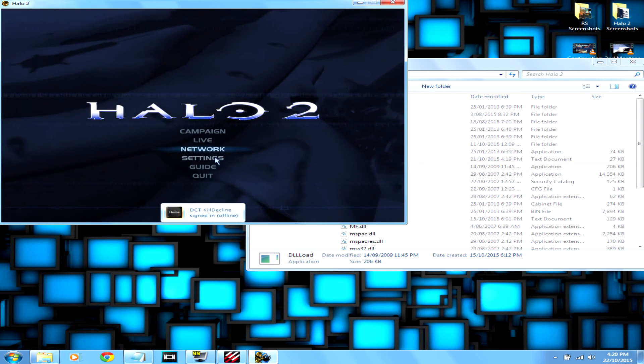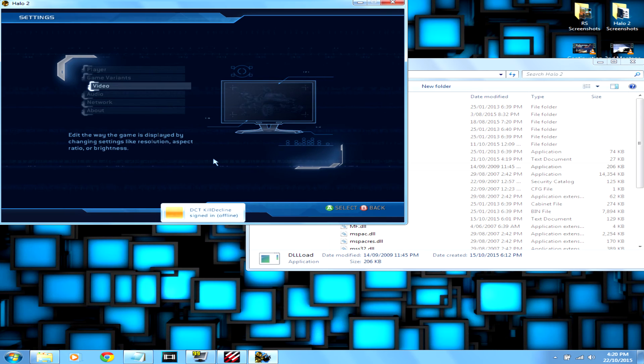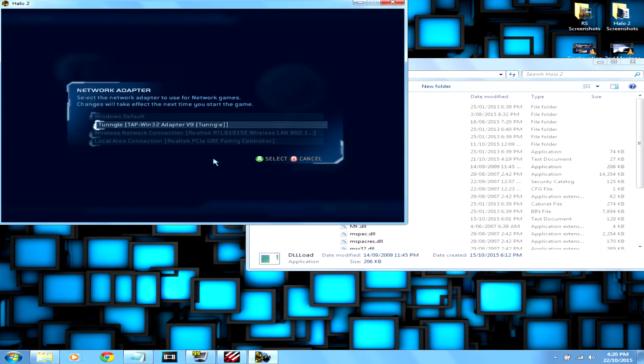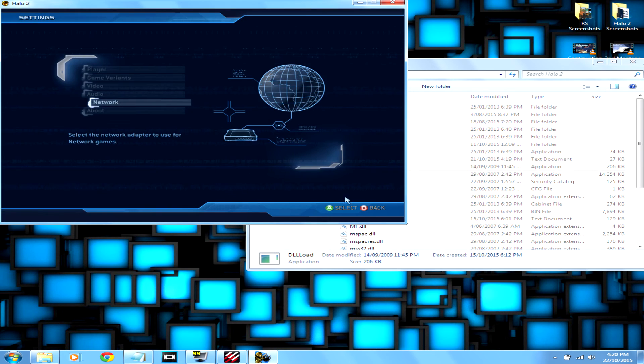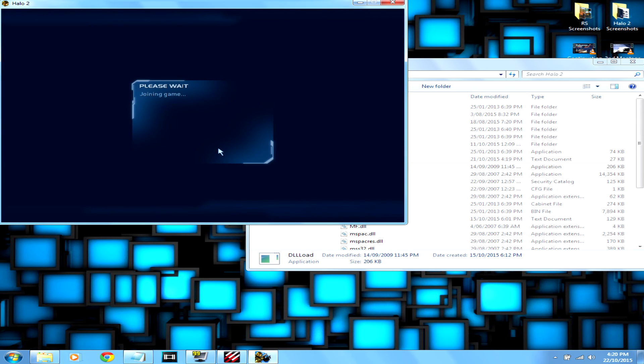You can see games, but first you have to go to Settings, then Network. It should probably be set to something other than Tunngle, so just change whatever it is to Tunngle. And then you can start playing some games.